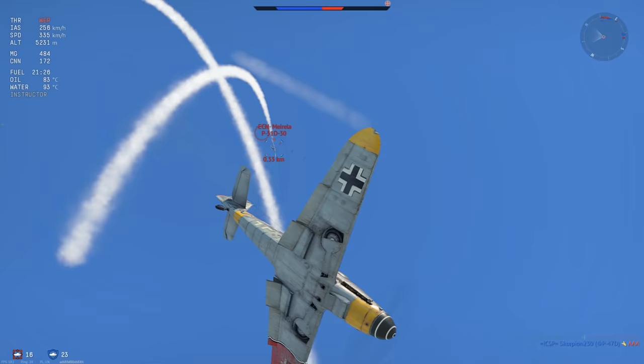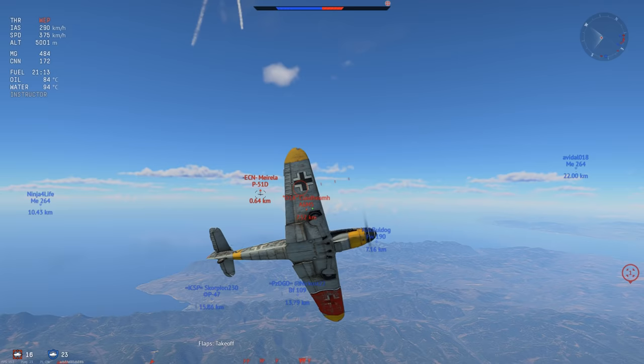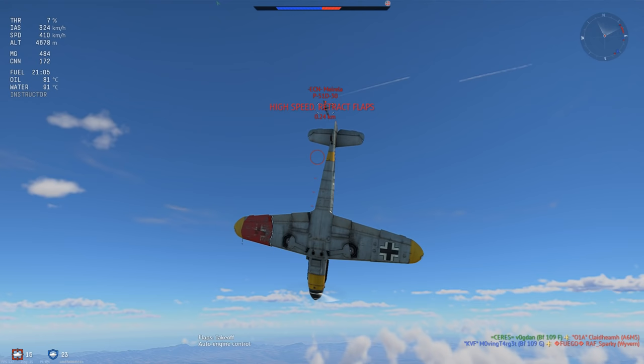He's stalling out, and because of the way he is stalling out right now he's actually going to be ending up right on my 6 again. He will very easily win the rate fight, so I really have to start doing something. He's on my 6, he's not really much faster than me, so I have to slow down.